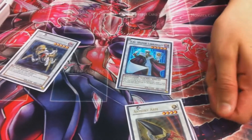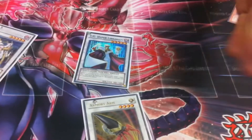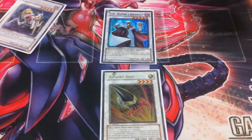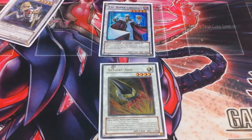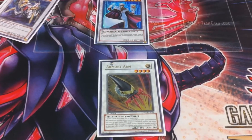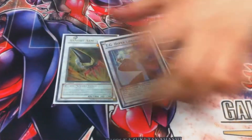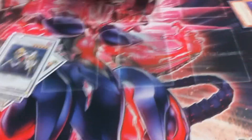So you summon Diva, summon Infantry, you can get at least two Divas out. Let's say your opponent has a defense monster — it's 3400 damage, it's almost game. If they're down a little bit, this just deals the deal. Armory Arm is just a guaranteed win.